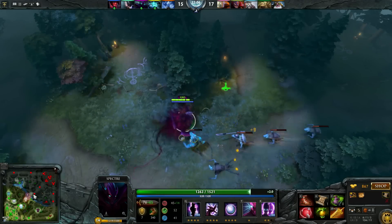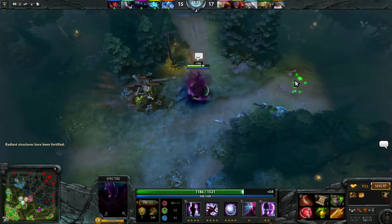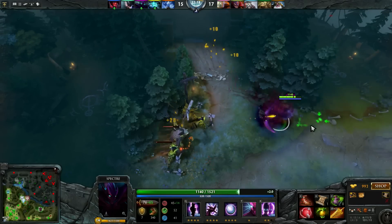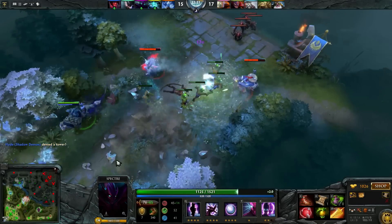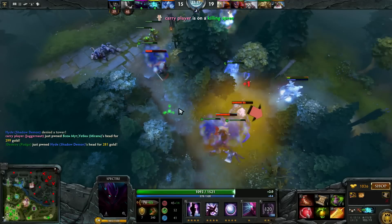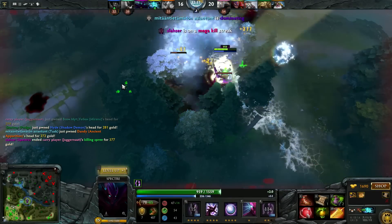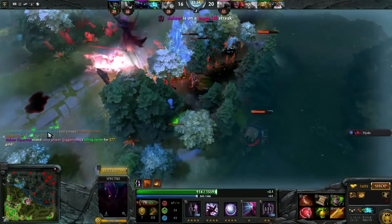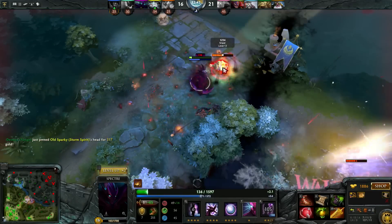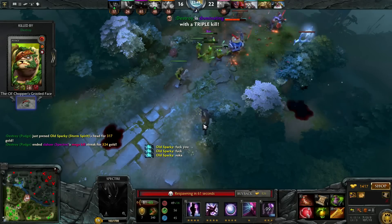At 22 minutes they decide to push mid. The teamfight goes terribly wrong and ends up being a complete team wipe for us, while they only lose Juggernaut. The fault is on me, since I asked the team to defend. Storm had said he wanted to farm his Orchid, but I still called for a tier 1 defense. Our 3 supports engaged them and I didn't have a good opening for my ulti. After most of our supports are dead I used ulti and Storm joined the fight. It would probably have been better to just let the tier 1 fall and then engage when Storm had Orchid.